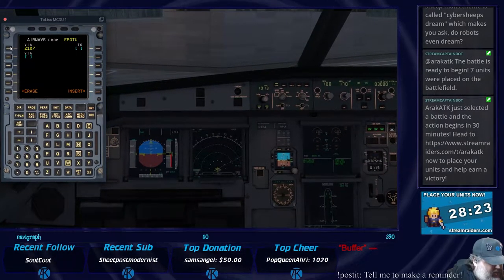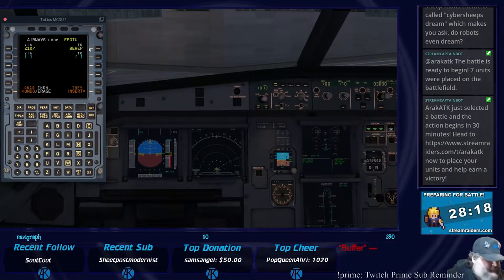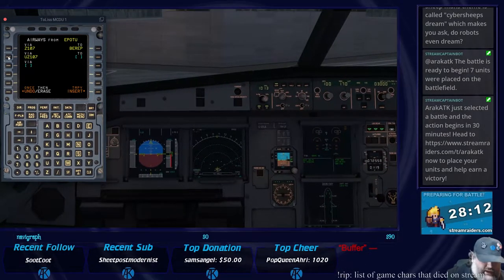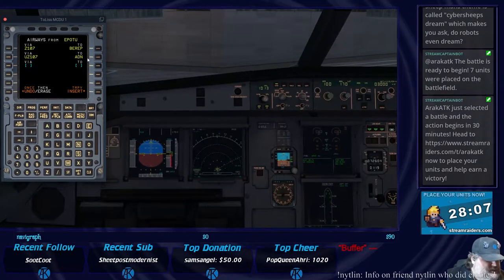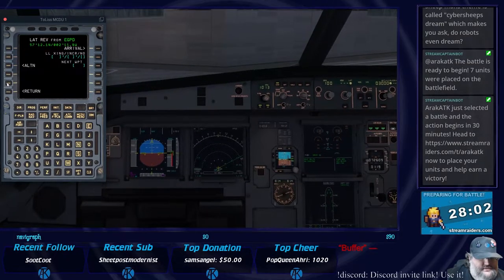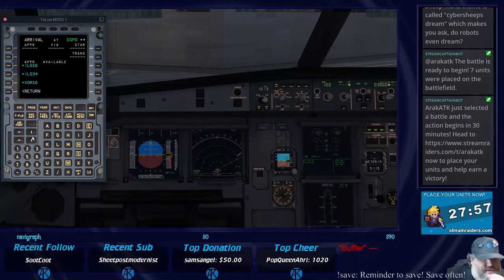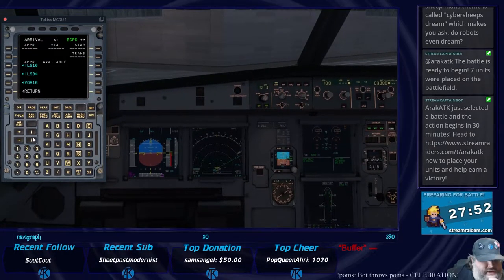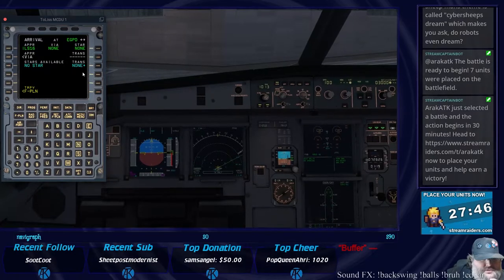Going to BEAR, then via Uniform Zulu 107 to Alpha Delta November, and then we're going to EGPD for arrival. Let's go ILS 16 — we do not have an RNAV so we're going to go ILS 16. No STARs available so we will do no STARs, and no transition.